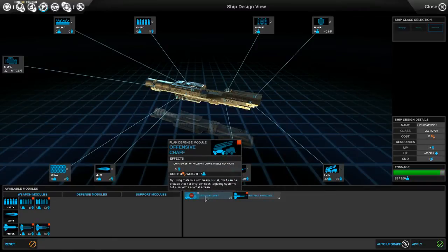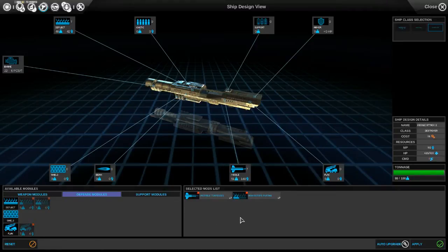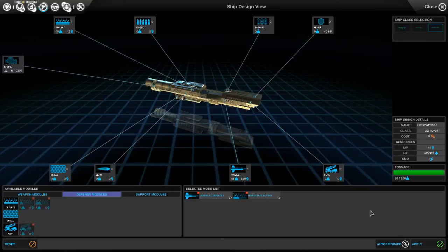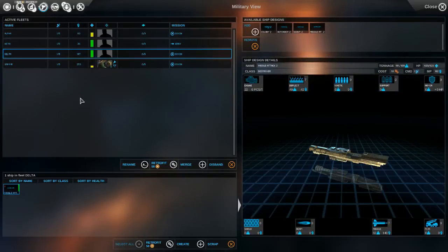We did get some better research a couple turns ago - yes, we get an upgrade. Our military power goes up to 168. The cost goes through the roof as well. We go for offensive chaff - which is not what we want. We want protection against kinetic. Our high isotope plating will deflect 5 kinetic projectiles per round, and we have 7 of those, so that's 40 kinetic projectiles per round. That seems like a good amount. Then we have 7 torpedoes, and these are the much higher torpedoes. It is a lot more expensive, but it seems like it would be more effective.